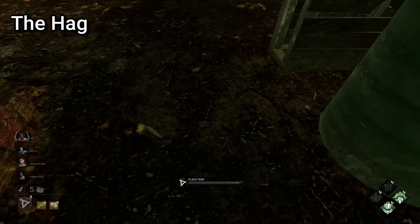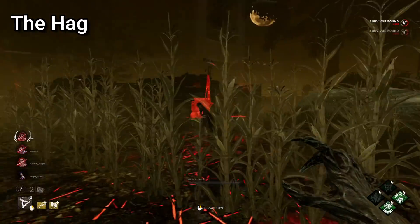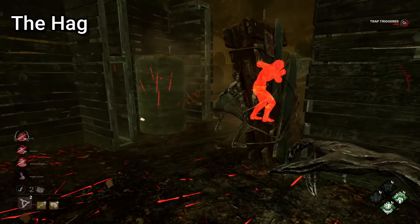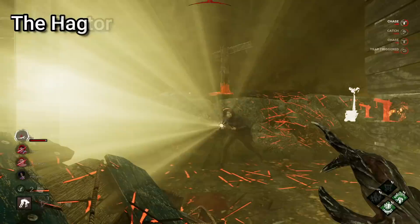As Hag, when placing your traps in the middle of pallets, you get the best value out of them when they are triggered by survivors. This is because even if the pallet is dropped, you are still able to teleport to the trap, allowing you to either teleport on top of the pallet, or alternatively it can cause the survivor to panic and run right into you.